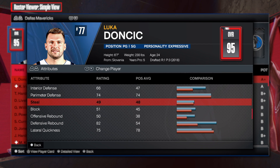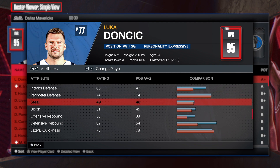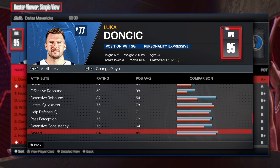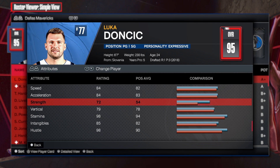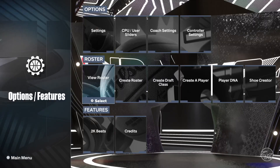On defense, he's not known as a defender, but 74 perimeter is very respectable. Interior at 66 — we're not worrying about steal or block. But 82 defensive rebound — he's a triple-double machine so yes, he can grab rebounds. Physically, he has 84 speed, 84 acceleration. 2K is putting some respect on his speed because he's not the fastest but definitely not the slowest. Strength at 72, vertical 79, and 98 stamina.